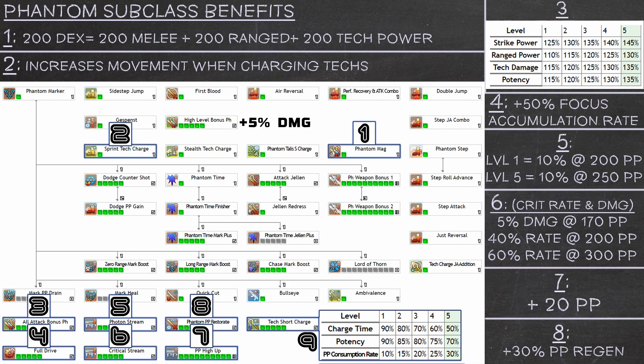That's about it for Phantom's skill tree. Generally, if you have all 109 skill points at your disposal, you don't need a separate skill tree when using it as a subclass. But if you think you do, just take some points out of the main class only skills and fill them in wherever else you want.